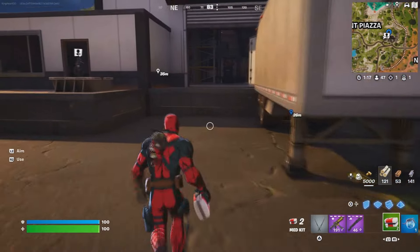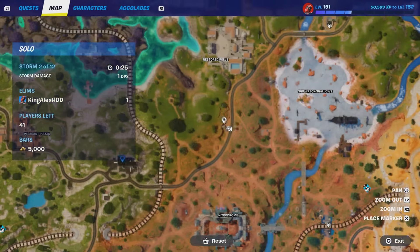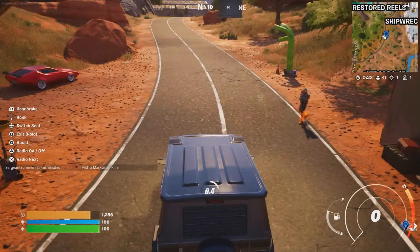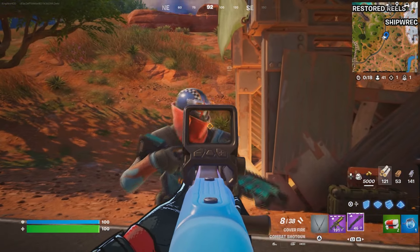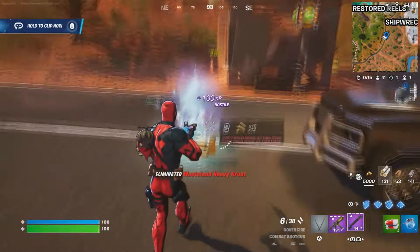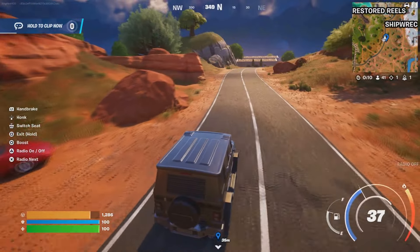The next challenge: hit an opponent from less than five or more than 50 meters away, and you have to do this five times. You can do it to an NPC — there's usually one that spawns right here in this location. Get close — like really five meters away — and just hit them five times. That will complete your challenge.